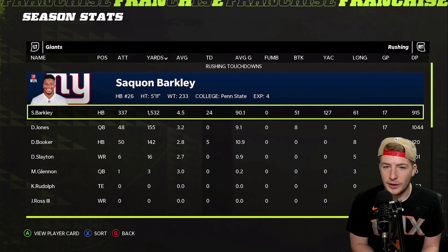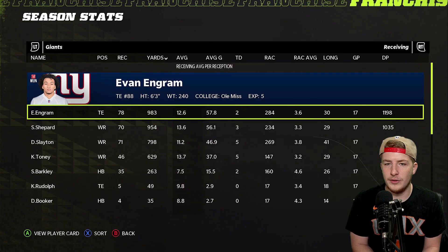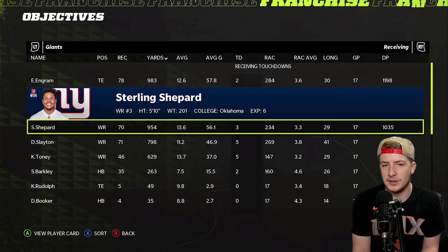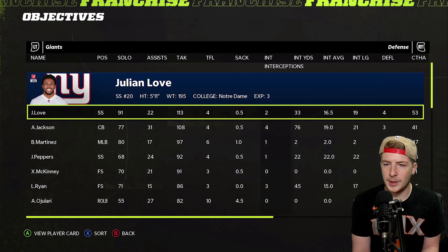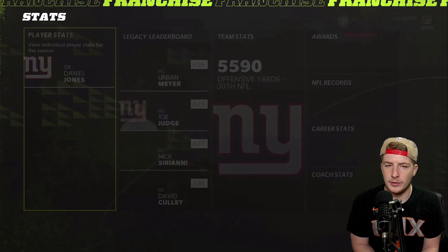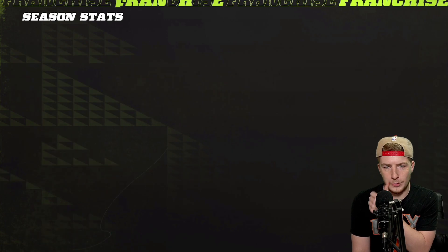Receiving-wise: Evan Ingram had 983 yards, Sterling Shepard 954, Slayton 798, and Kadarius Toney 629 with five touchdowns. I'm confident once we get a new quarterback things will improve. Defensively we had Adoree Jackson with four interceptions, Logan Ryan three, James Bradberry one, Jabril Peppers one. Sacks-wise Leonard Williams had seven and a half. Solid across the board.